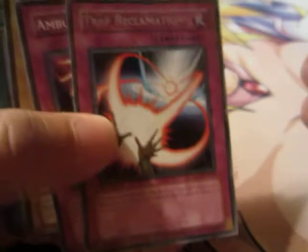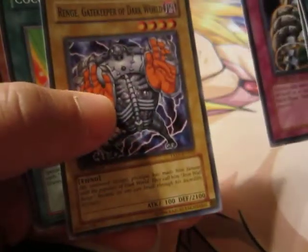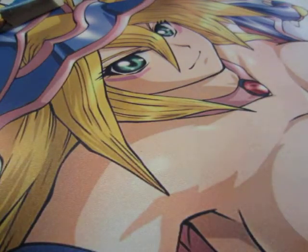Yeah, that's my luck. Anyways — Ambush Fangs, Ren Yi, Gatekeeper of Dark World, Cocoon Party, and Ritual Raven. So, didn't get my Ghost Rare Rainbow Dragon. Instead I got a Rare. Yeah, pretty much expected.